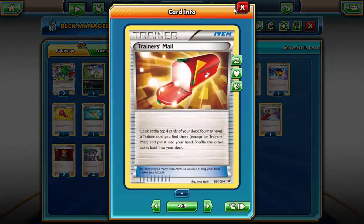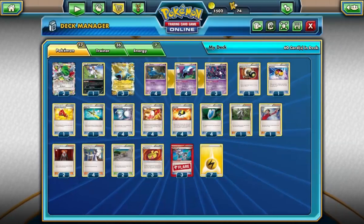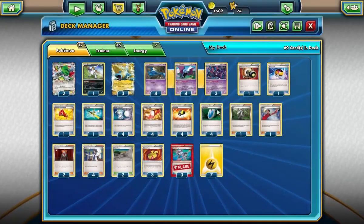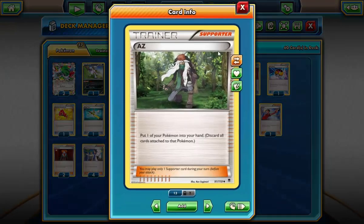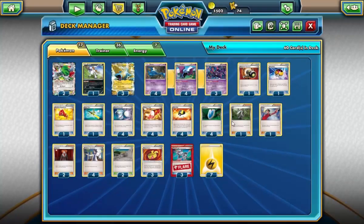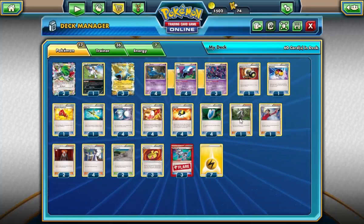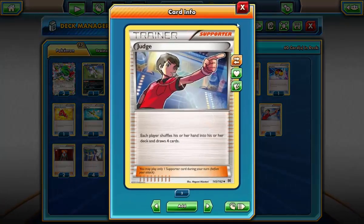Four Trainers' Mail just to deal with the speed of this deck — not that it really needs it, it's so quick. Four Ultra Ball, standard. Four VS Seeker, also standard. One AZ — I really want to bump this up to two because there are a lot of times when I need it and just don't have it, so I might squeeze room in for another AZ. One Judge — I chose this over Birch solely for the disruption.